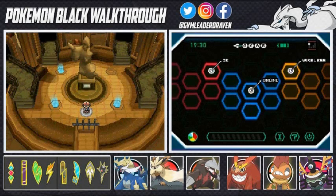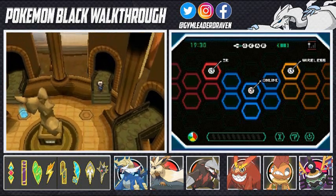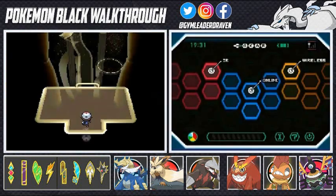What's up guys, it's me your host Draven, and welcome to another episode of our Pokemon Black walkthrough. As you can see right here, we're standing here having defeated three out of the four Elite Four members, and now we got to take on one more. We already know who it is — her name is Caitlyn.